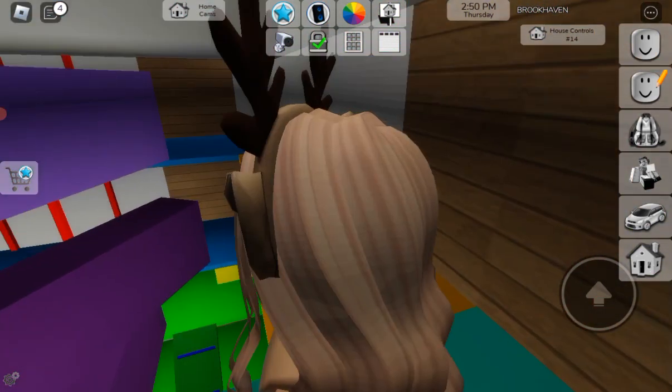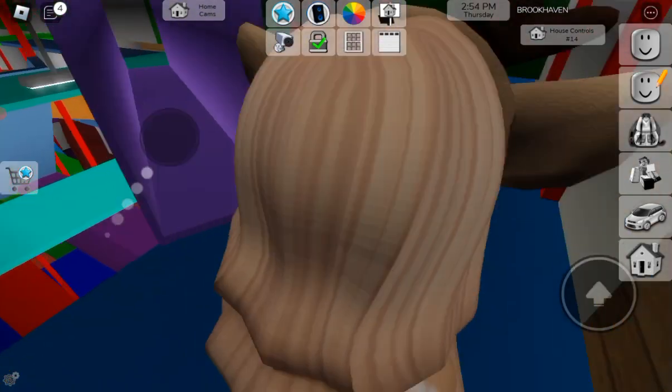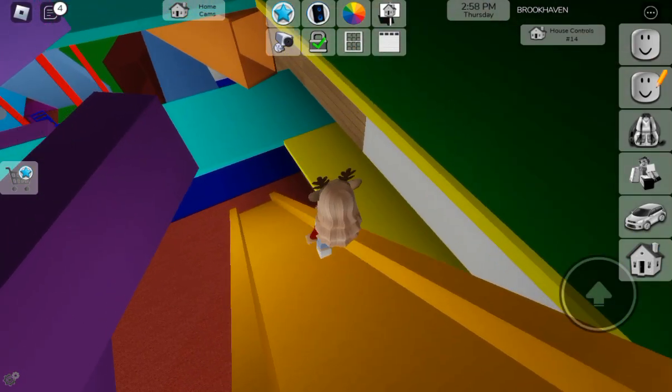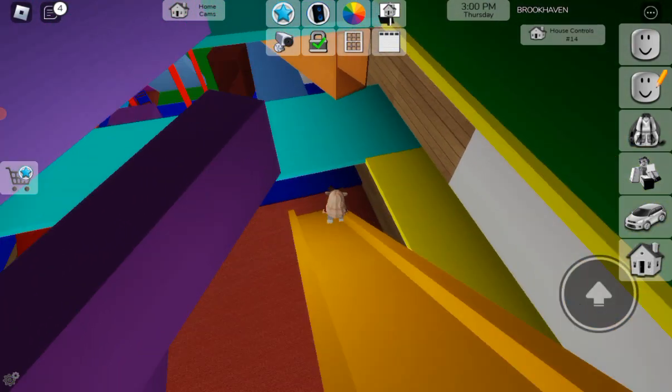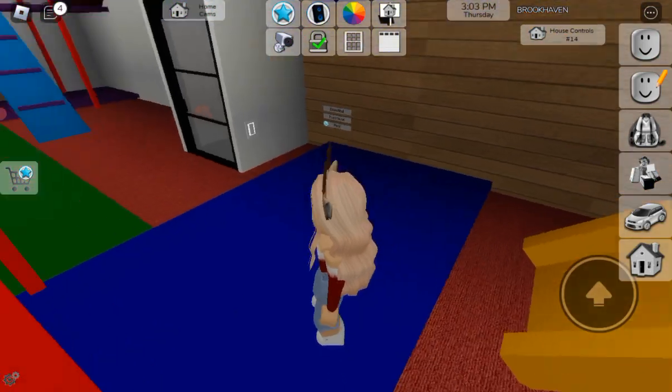This is the bit where you're supposed to sit. You'll have to go like this if you're right here, and then slide right here. So if you slide down, you'll zoom all the way out, but I'm only zooming like this.